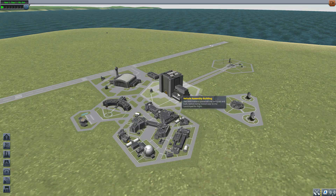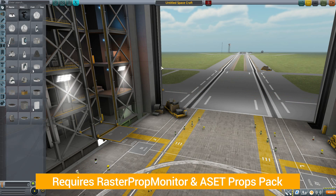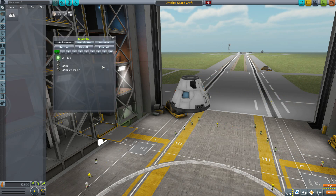Before we jump into the Vehicle Assembly Building, there are prerequisites to get everything functioning correctly. You will be required to have Raster Prop Monitor as well as the Asset Props Pack. There are also some recommended ones like Haystack 2 and USI Survivability Pack, but the only two required are the first two. With those installed, everything should look proper.